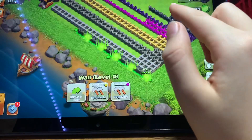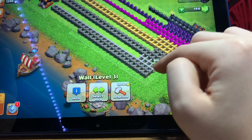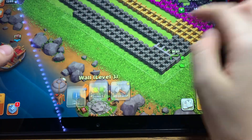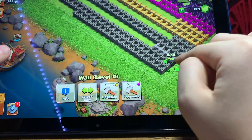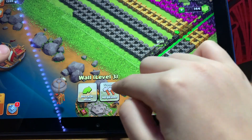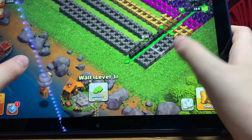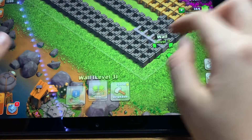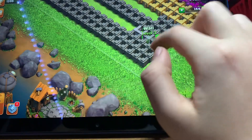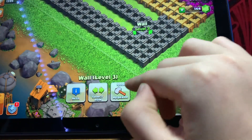We're gonna upgrade those... then those... wait, wrong side. Why is it doing that? I want to upgrade all of that. We're probably going to have to individually upgrade the walls. I'm just trying to get all of these — my lowest walls — they're all level four.